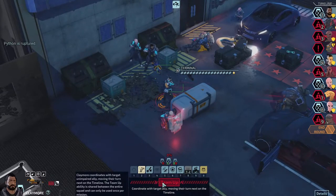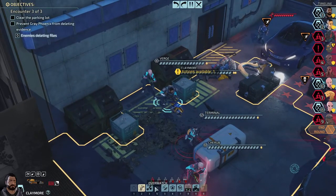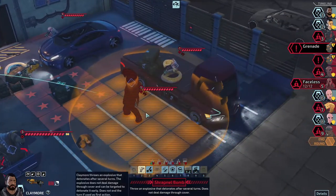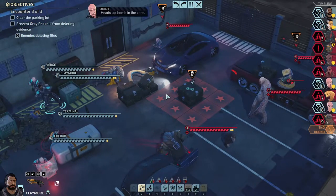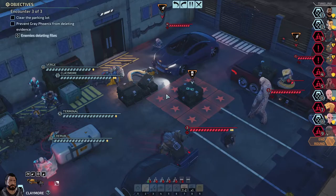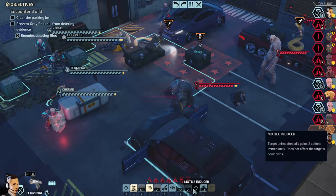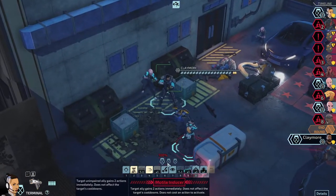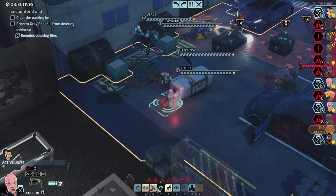I'm going to use team up on Terminal so she can get a shot in on them and give herself the — can I do another one in the same spot? No, because that's going to hit the civilian. I'll drop both of those right there. I think they go back to back. Maybe I should have spread this out a little bit, but whatever. We can use pin down on them also.